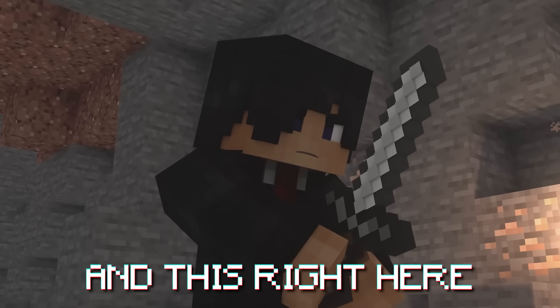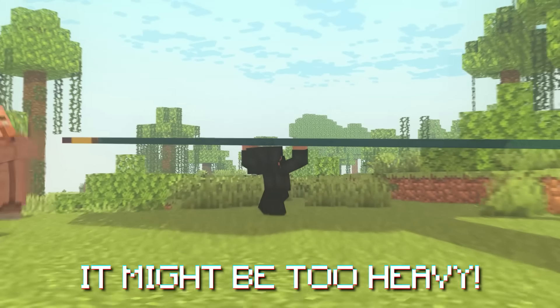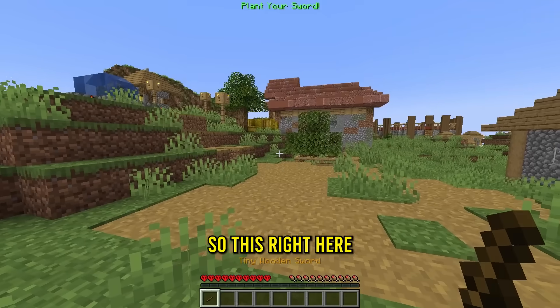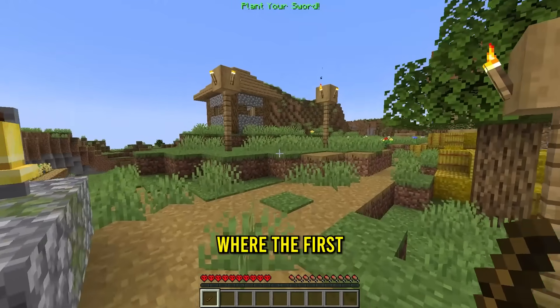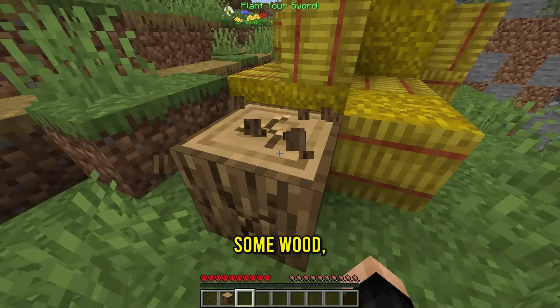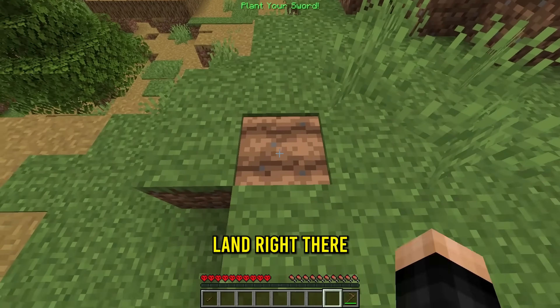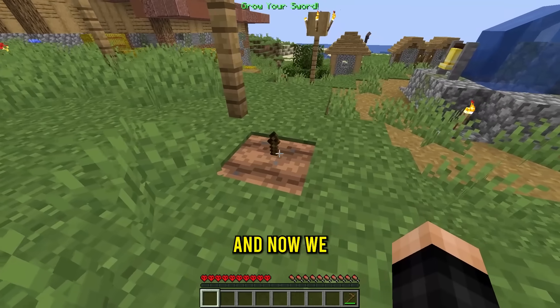This right here is a tiny sword, and this right here is the biggest sword in the world — careful, it might be too heavy. Let's begin growing this tiny sword from step one. This is a tiny wooden sword, and we're going to grow it to the size of that mountain over there. The first step is literally planting the sword. Let me get some wood and a hoe, prepare the land, and now we can plant it — and it worked! Now we have a sword plant.